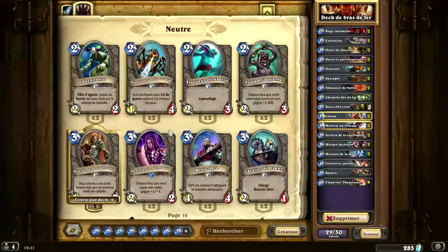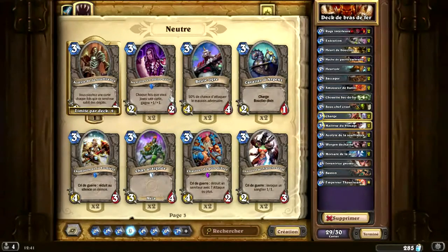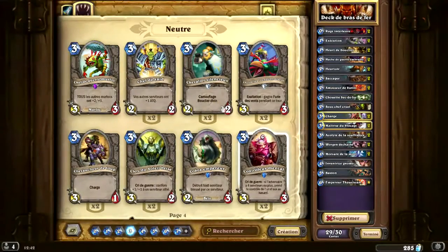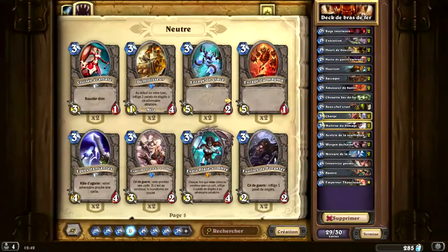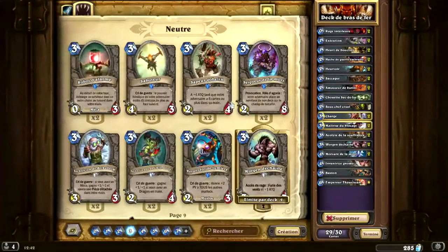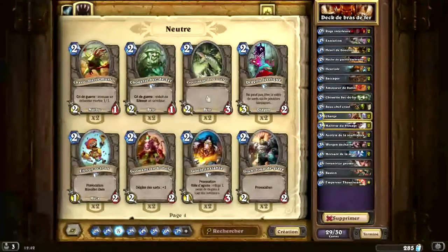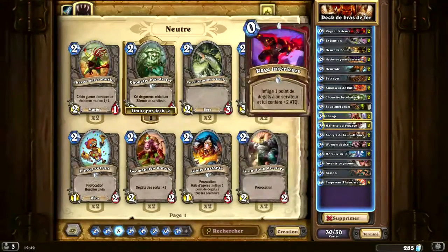En dernière carte, plusieurs choix : soit un deuxième silence, soit un chasseur de grougibier. Parce que dans ce bras de fer, il y aura beaucoup de démonistes, surtout des handlocks pour piocher avec leur pouvoir héroïque, et donc s'infliger des dégâts par la même occasion. Le handlock joue avec les 8-8, les golems - le géant des montagnes et géant de lave. Donc le BGH, le Big Game Hunter, peut être intéressant.